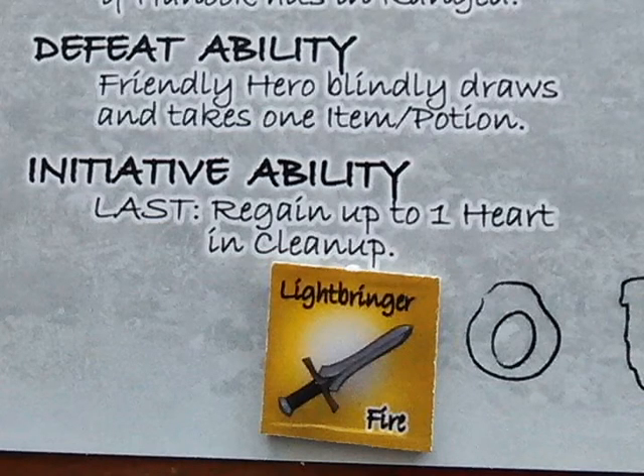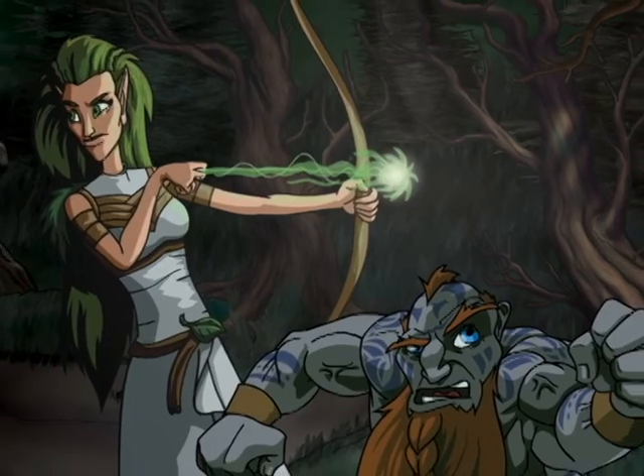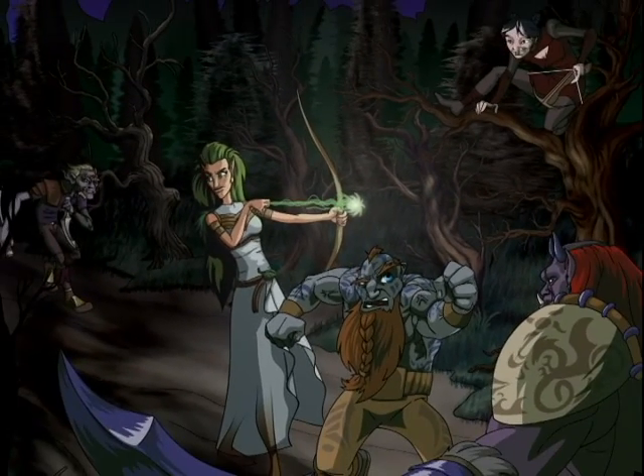At the end of the round there's a cleanup phase, and Hanuk's initiative power triggers, bringing him back to full health. Shadows in the Weald is the pack-in game for Yaw Magazine number 5. You should buy it.